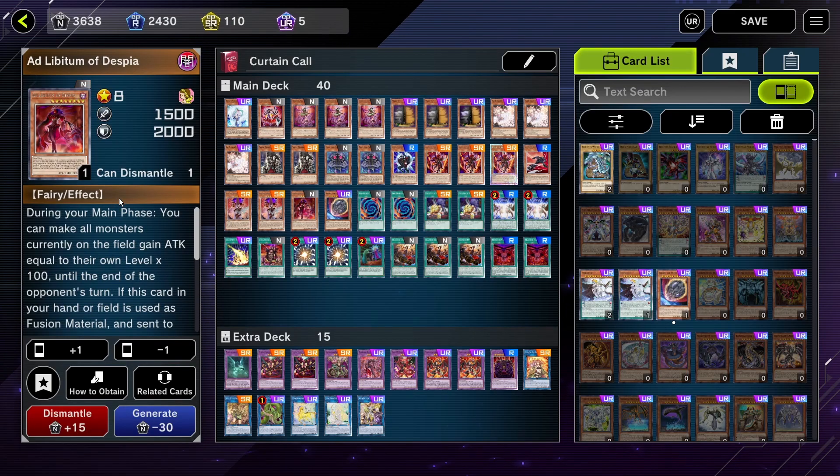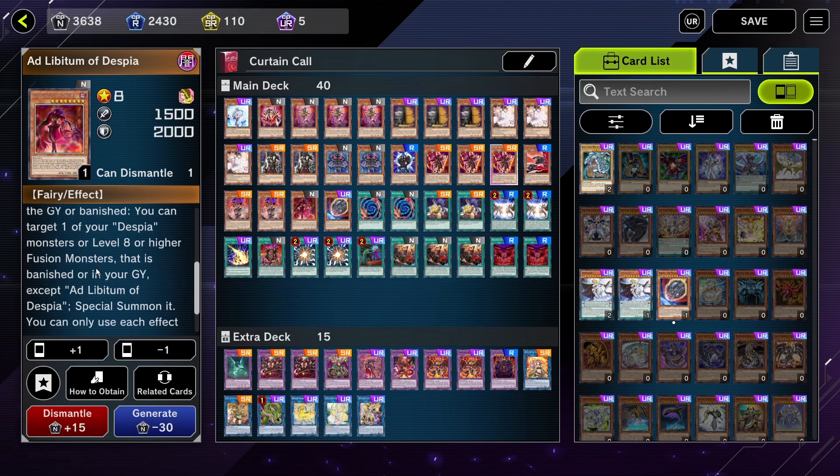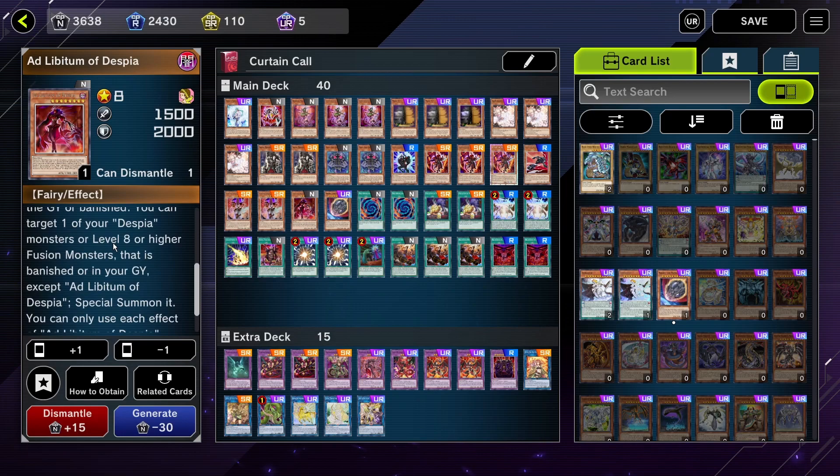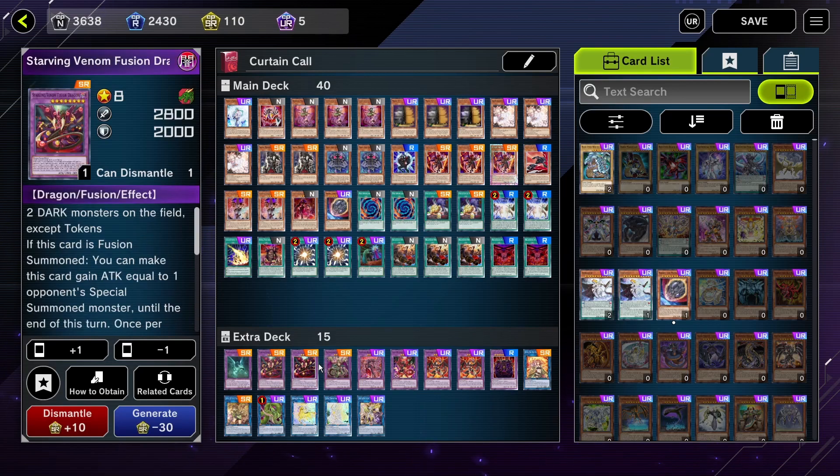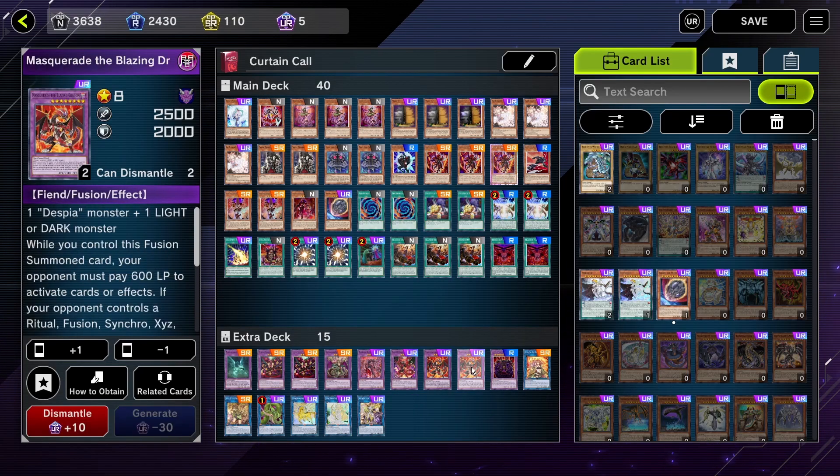I also play one Ad Lubitum, which when used as a fusion material, revives one of your fusion monsters from your graveyard that has to be level 8 or higher. This can be really good since we play a lot of high-level fusion monsters that have good effects.